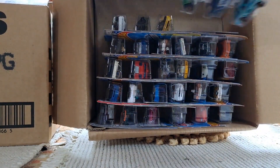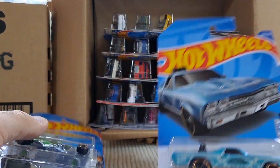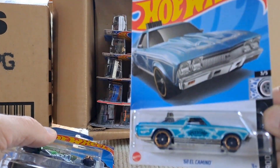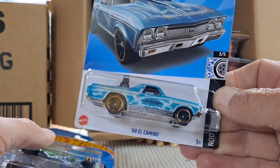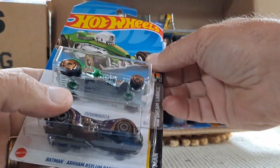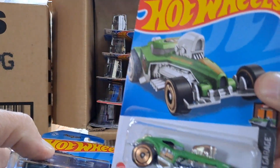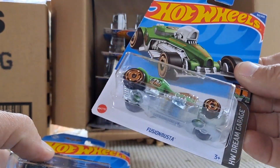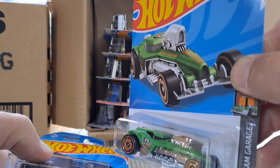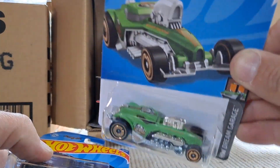Well, I guess that's where the vacuum former would come in if you want to do some customizing. Let's see what else we got — that El Camino with the Speed Shop deco on the side, really kind of cool, huge engine sticking out of the back. And then we got one Fantasy Casting — the Fusion Buster. That engine could definitely be cool to use for a custom.